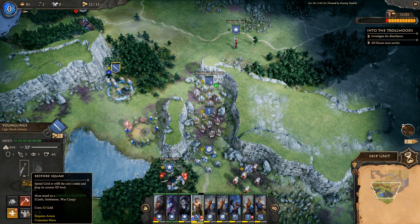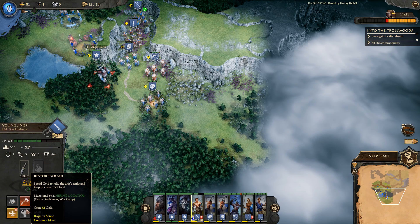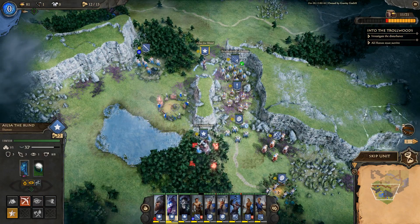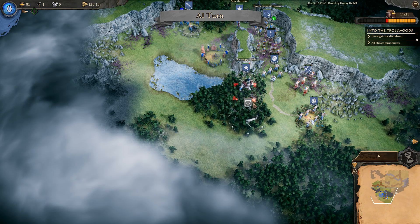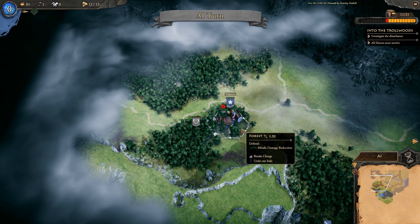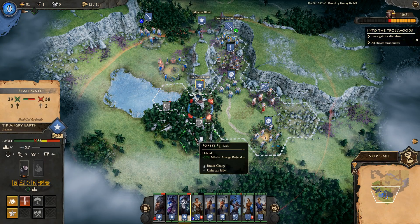I wonder if I can reinforce units here — I need a castle, settlement, or war camp to restore the squad. This was a settlement but I may have raided it too heavily. Nothing to be done now. Wolves appear — Tier must murder the wolves. God, there are so many wolves!